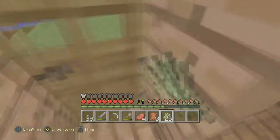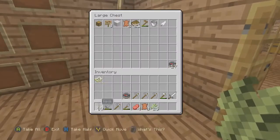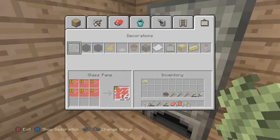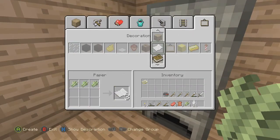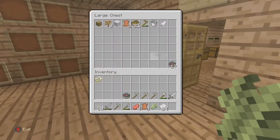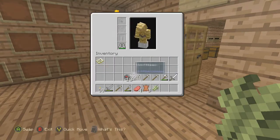Have we got any random stuff yet? There we go. Paper — 24. So let's get a few compasses. We need to make it in the actual zone, so we can make one now.